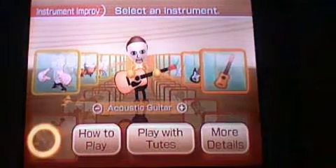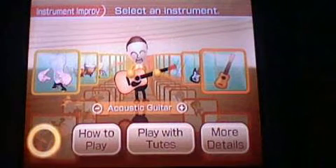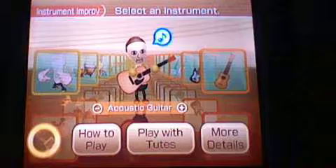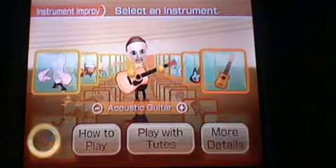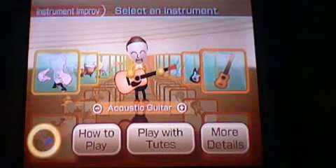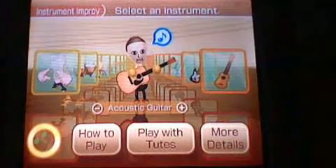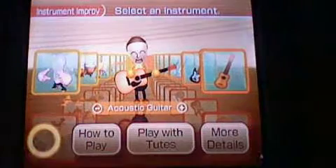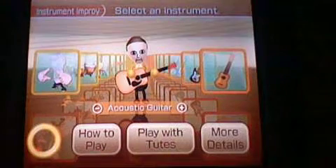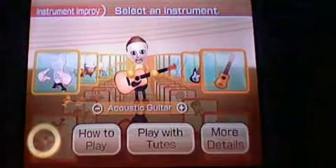For guitar-type instruments, you hold the nunchuck outward like you're really holding a guitar, and then you move the remote up and down like you're really plucking the strings. There are a lot of controls — you can still use the A button for the arpeggio, and the B button for muting. They've also added a chord where you press the C button only, and that creates a chord.